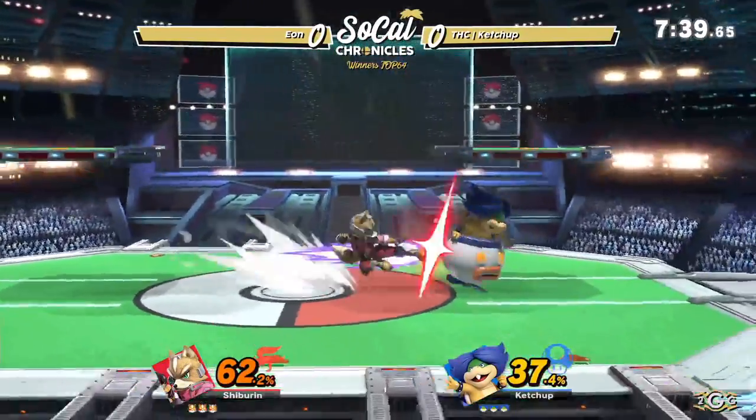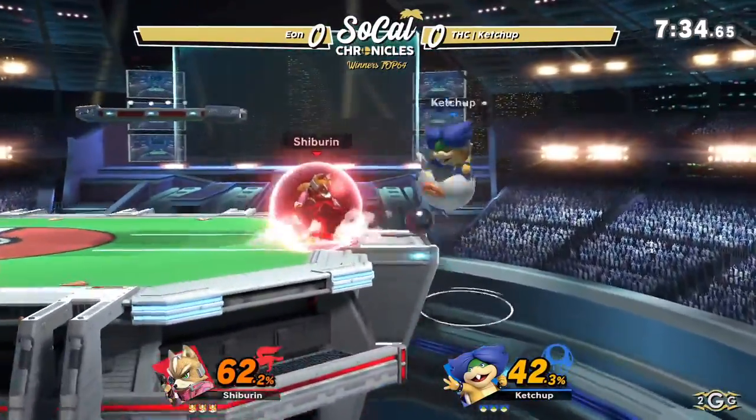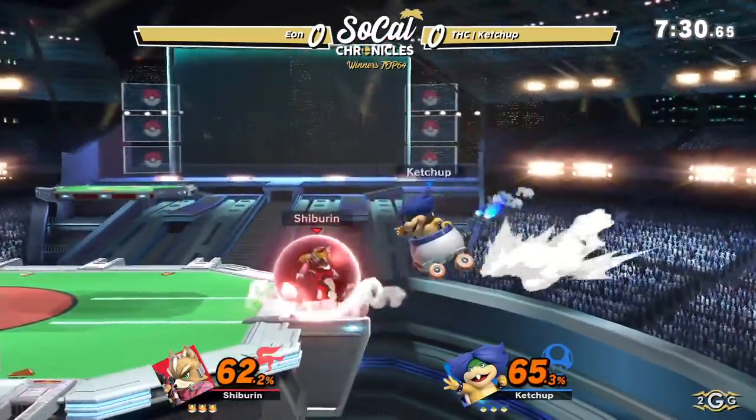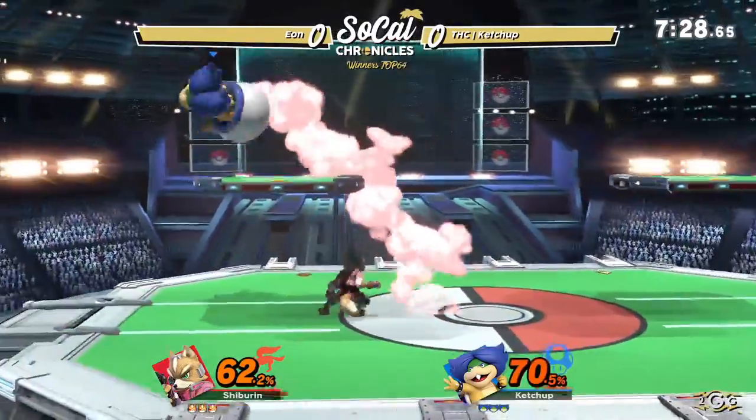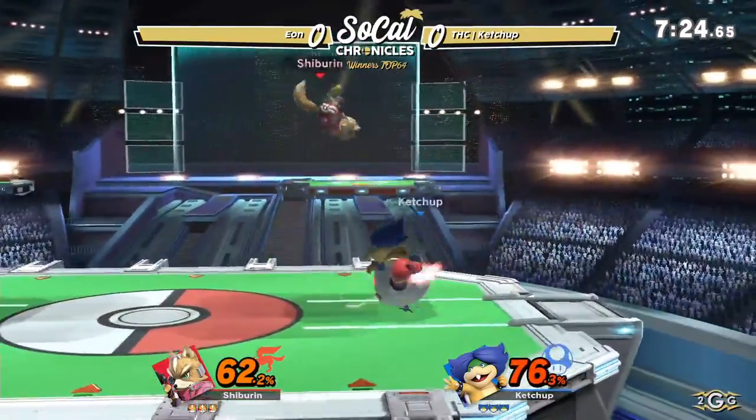You gotta also watch out when he hits your shield with the cart — he can spin out, so watch out for the spin out, it is extra damage onto your shield. Good mix-up from Ketchup too, because the first time he met him there, he went for the spin out, the second time he looked for the cross up.